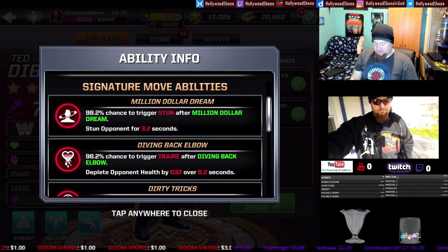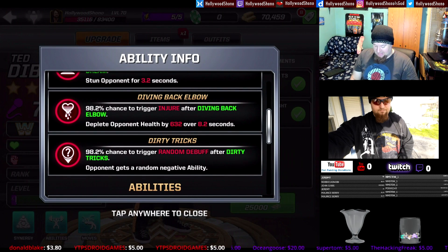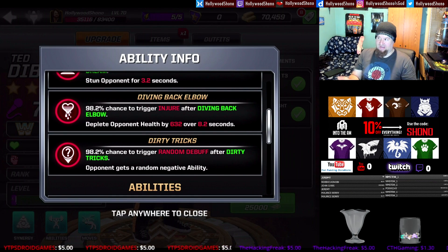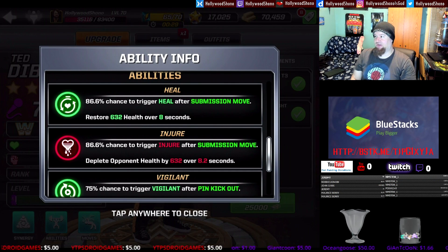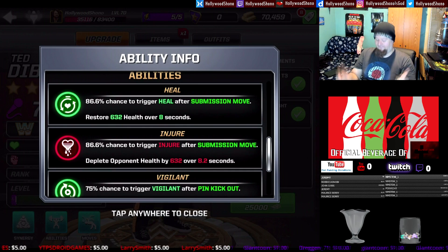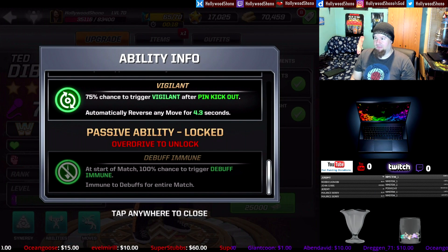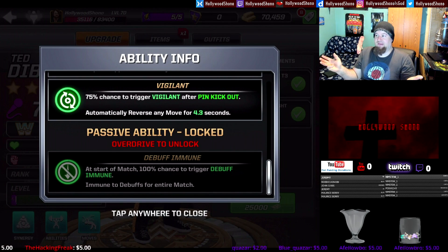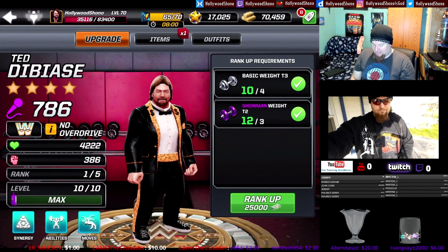From his ability: Strike Attacks deal 25% damage, a high chance of stun after Million Dollar Dream, a high chance to injure after Diving Back Elbow, and a chance for a random debuff — all at 98.2%, basically maxed out, almost always going to happen when you trigger a signature or submission, or after the super move. There's an 86.6% chance to heal after a submission move, and also injure after submission move. A 75% chance to trigger Vigilance after pin kickout. At the start of the match you have a chance to trigger Debuff Immune — a super powerful effect. If you can somehow overdrive Ted DiBiase, either through pulling a second one or by using an overdrive material, his kit is really strong.